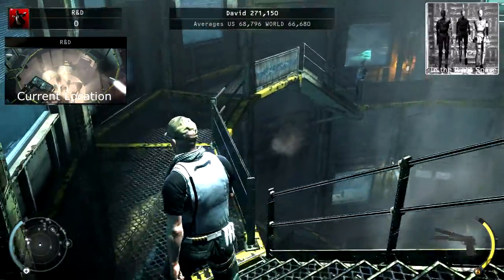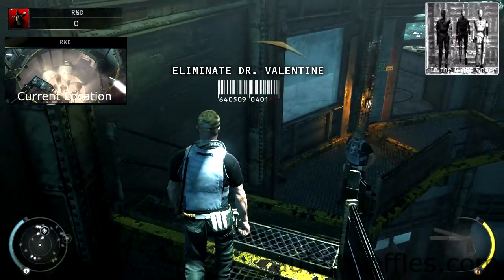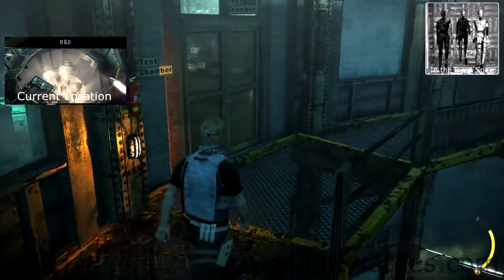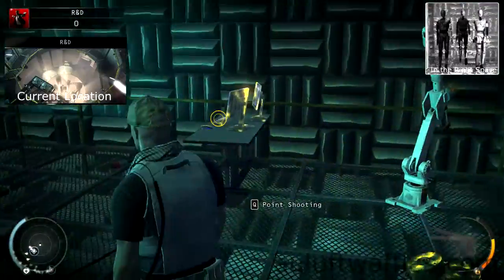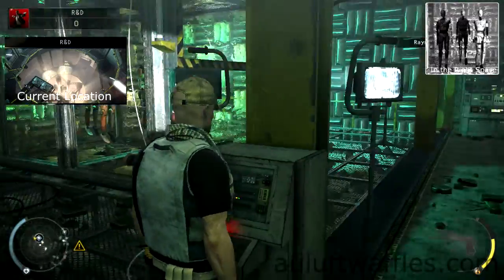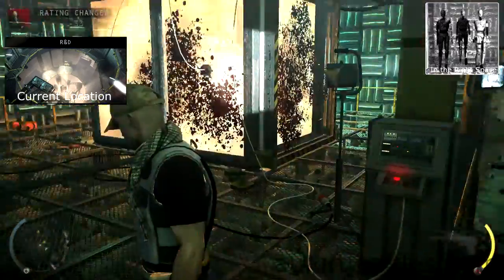For the In the Right Space challenge, you are required to kill Dr. Valentin using the bomb test unit. Get the factory guard outfit and load into R&D. Follow the walkway down to the test chamber room using instinct. Inside, go to the opposite side of the room and activate the robot arm to distract the scientist at the console. Go to the console and wait for Dr. Valentin to get into the test chamber if he isn't already, then activate the test chamber.